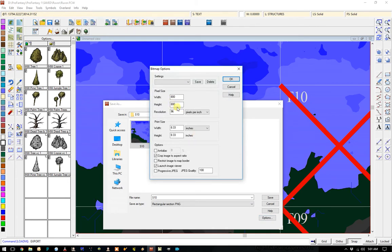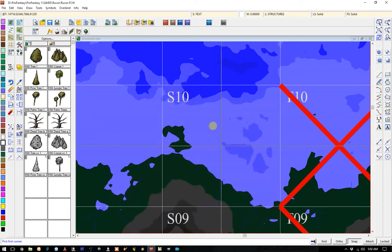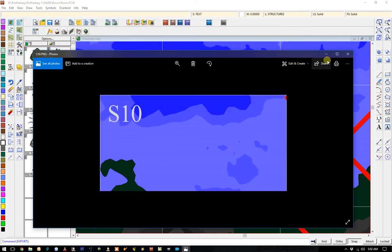800 by 800 — that is perfect. And save. There. And there. There's my map.